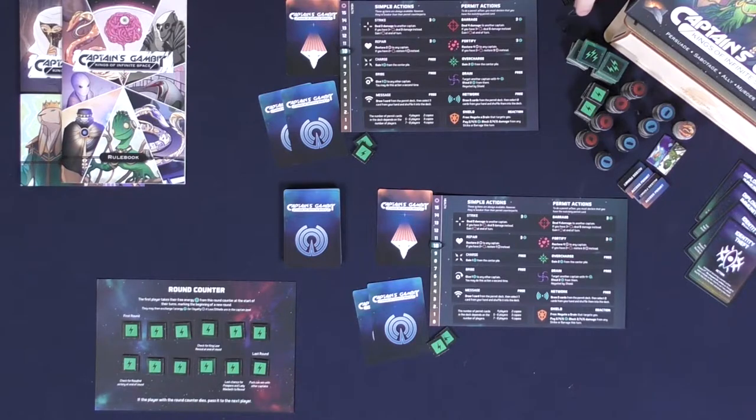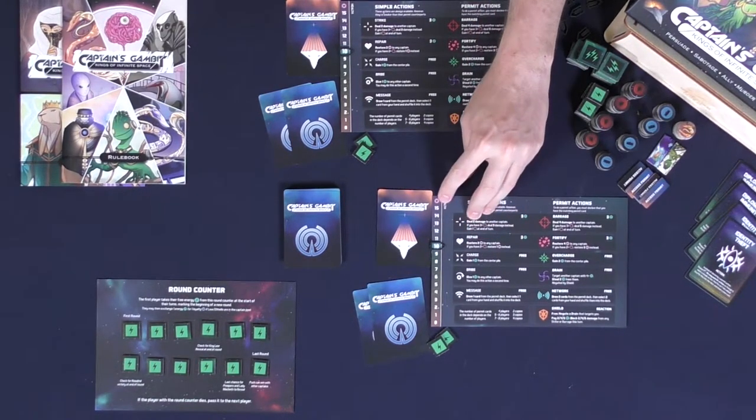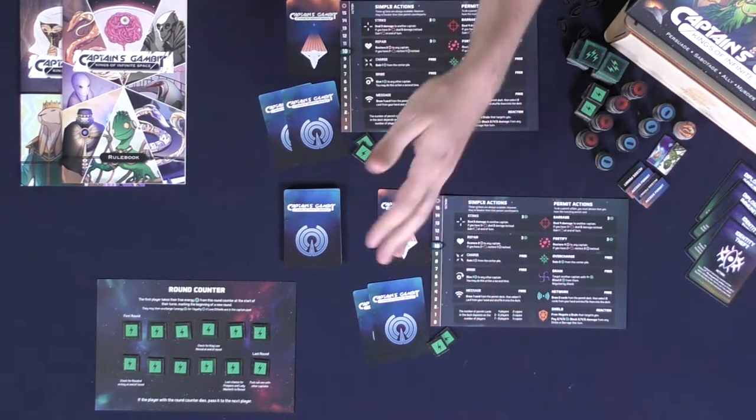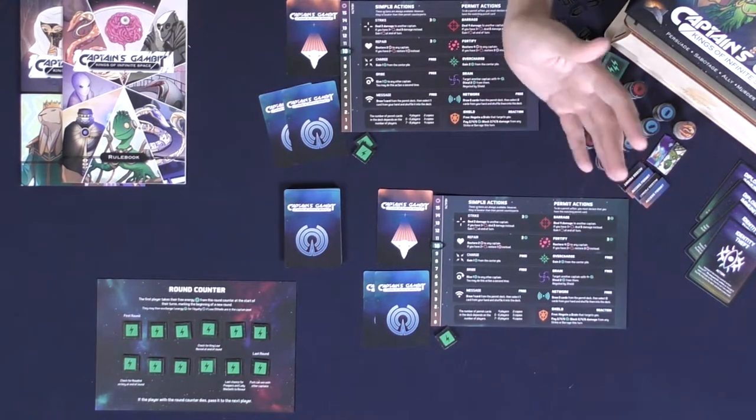Take a health marker and place it on the 10 — that's your starting health. The max you can have is 15 and the lowest is 0. If you get to 0 you're dead, and that will trigger the end of the game for you most likely. Then you can begin the game.